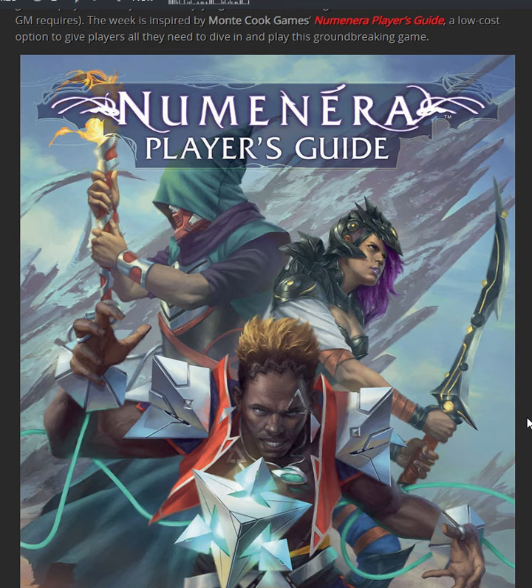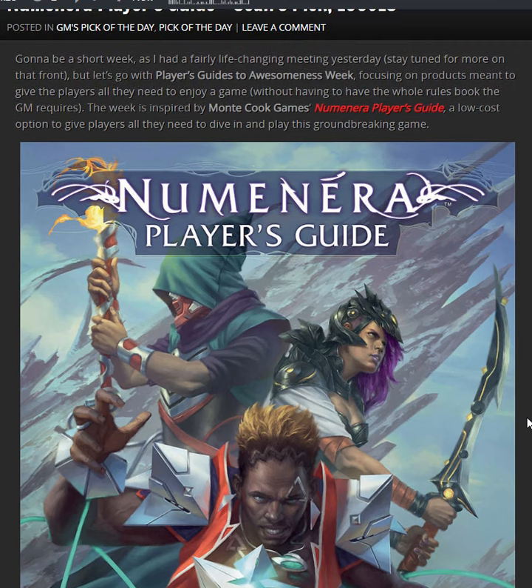This is me focusing on books that serve as players' guides to worlds and settings and game systems. It's a short week because I had a lot going on on Monday, so we've only got four this week. We're focusing on players' products meant to give the players all they need to enjoy a game without necessarily having to have the whole rules book that the GM requires. This week is inspired by the release of Monty Cook Games' Numenera Players' Guide, a low-cost option to give players all they need to dive in and play this very groundbreaking game.